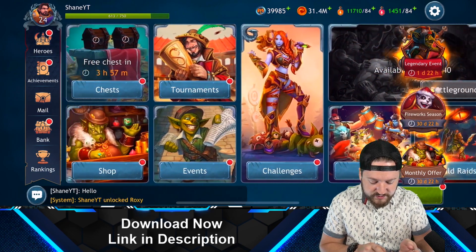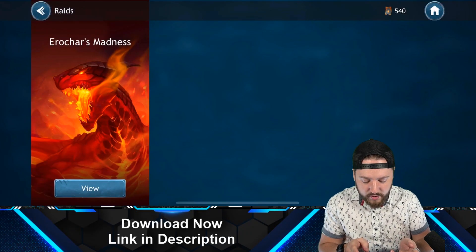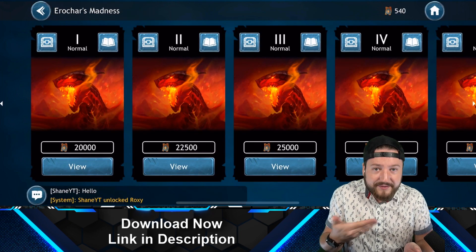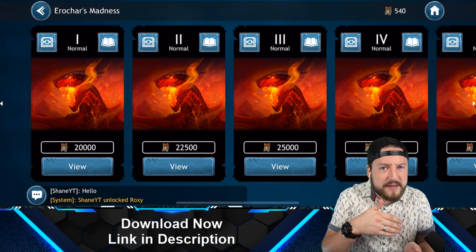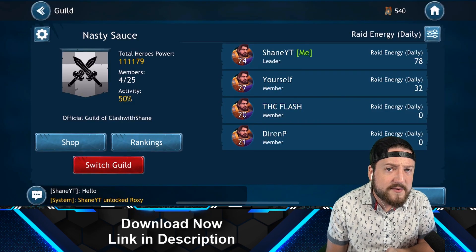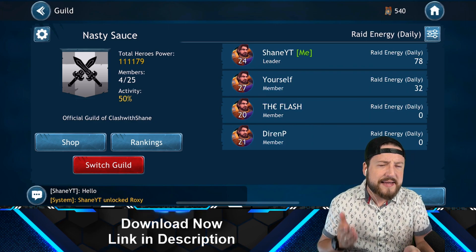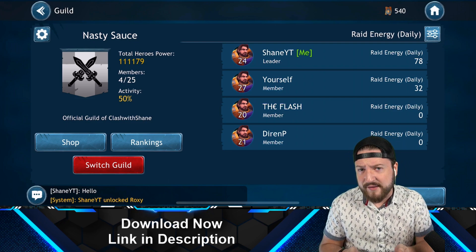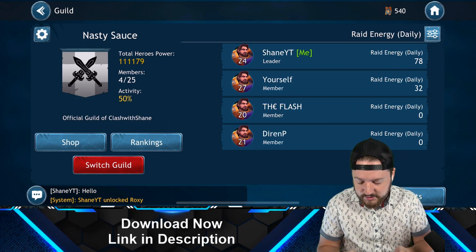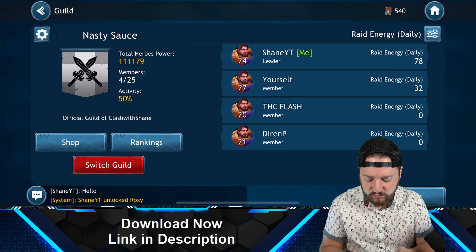Let me show you guys the guild. There are a bunch of different game modes: campaign, tournaments, events, challenges, and even a guild raid where your entire guild attacks a massive boss together. I haven't unlocked it yet because nobody has joined my guild. If you're interested, go ahead and join — we currently have 4 out of 25 members. You do need to level up a bit before unlocking the guild feature, which is where the promo code 'Shane Gift' comes in to give you that early game jump start.